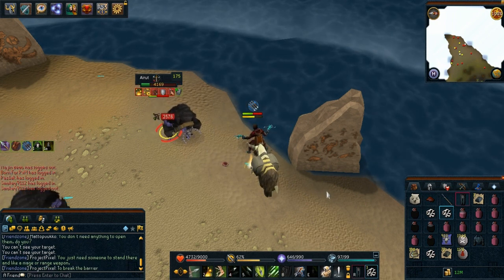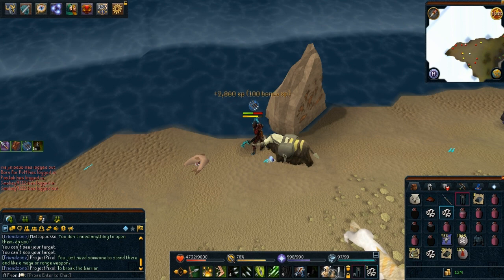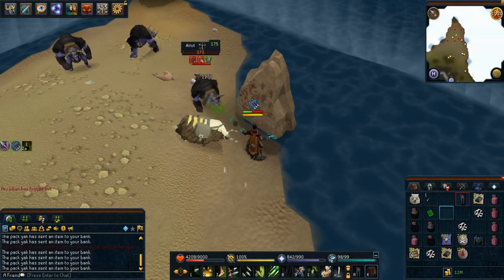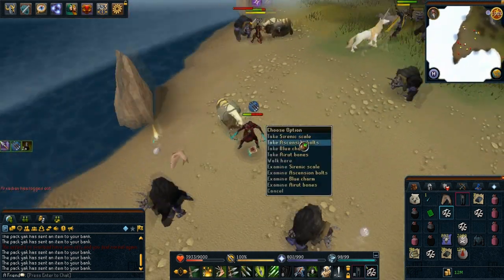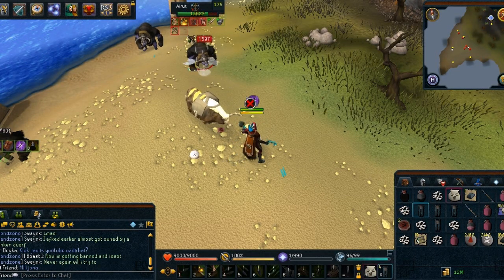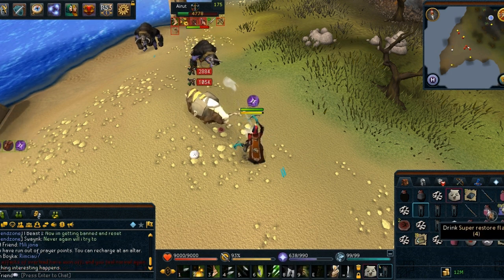One really annoying thing about these creatures is that they drop a lot of sirenic scales. That's actually not a bad thing, but the bad thing is that if a drop is above 1 million, you will get this beam of light shining above your drop. And as both the new gloves and the sirenic scales are very small, you can't actually tell what is on the ground. You're always thinking that you got the gloves, but when you right click it's actually sirenic scales.